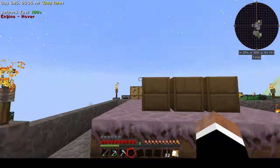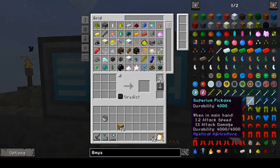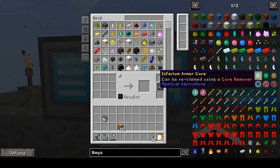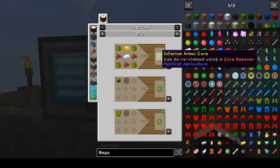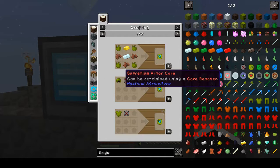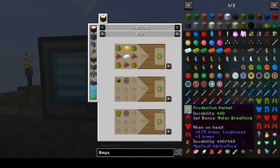Hopefully we've got enough Inferium Essence to do this. First we need the Inferium Armor Core, which requires Inferium Essence, a Gold Ingot, a Base Essence Ingot, and 3 Leather. We're going to need 4 of those — 4 of each of these armor cores.